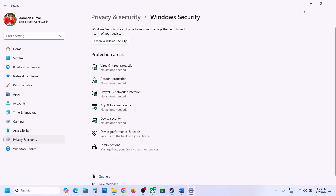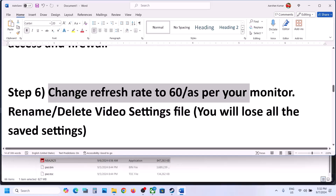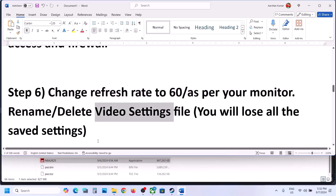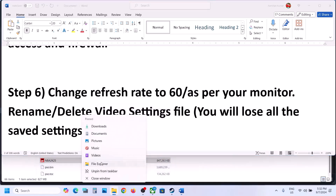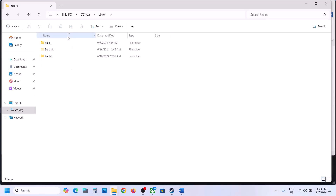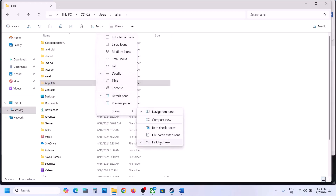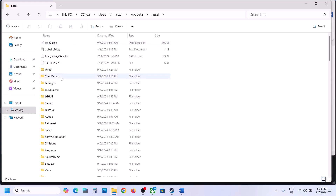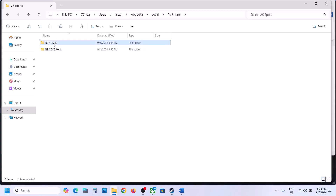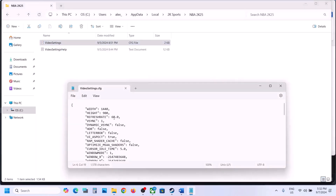The next step is to change the refresh rate in the video settings file. Open File Explorer, go to C drive, open the Users folder, open your username folder, open AppData. If you don't see AppData, click View, select Show, and put a check on Hidden Items. Open AppData, then Local, then the 2K Sports folder, then the NBA 2K25 folder. Right-click on Video Settings and open with Notepad.